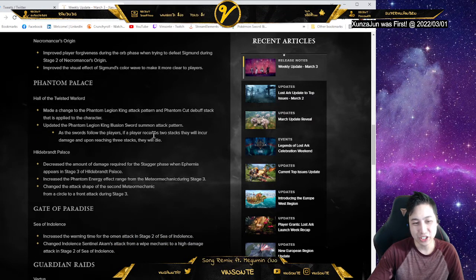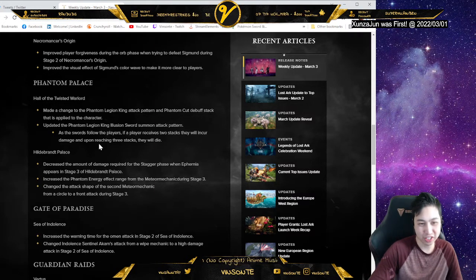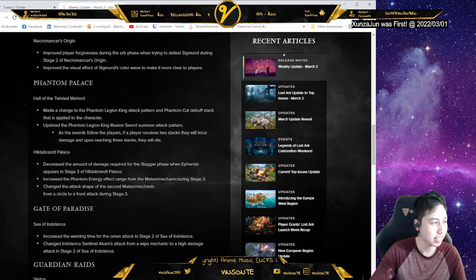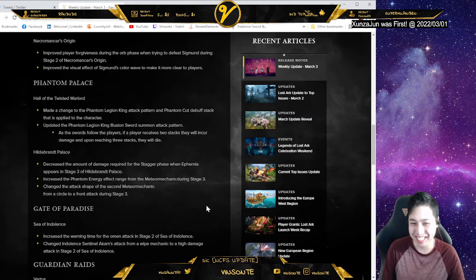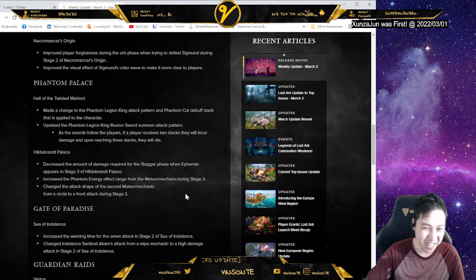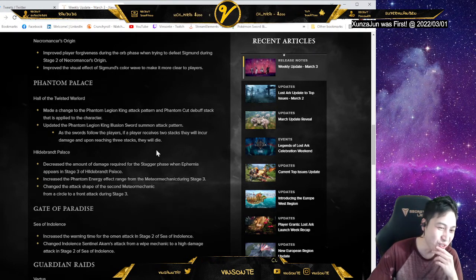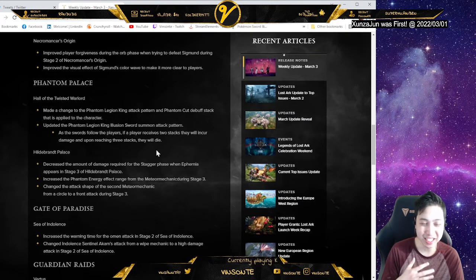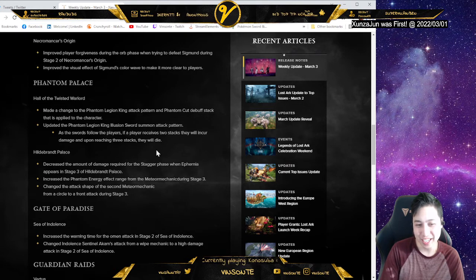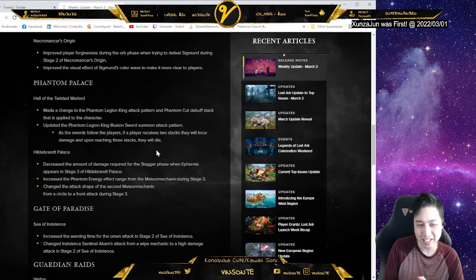So they're changing this — updating it so that if the Sword follows a player with two stacks, they incur damage. Upon reaching three stacks they will die. So now you can actually have two stacks instead of just one. But they necessarily didn't have to change that — it's not too difficult as long as people explain before the battle. Even if you go through it, they do have text on the bottom, and you try a few times and have someone explain it.